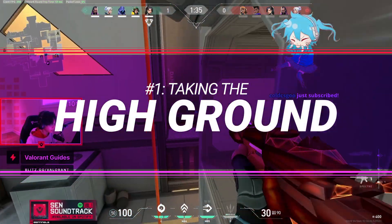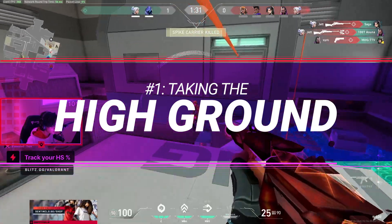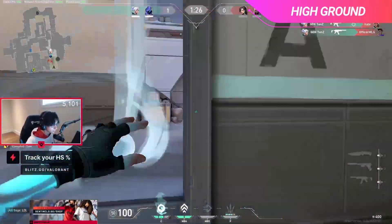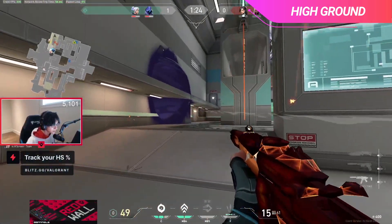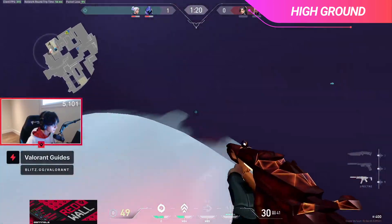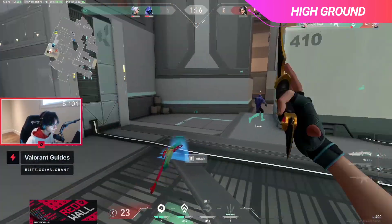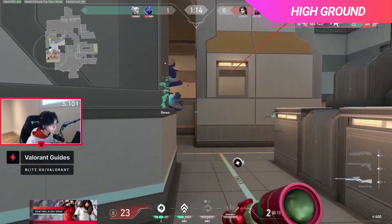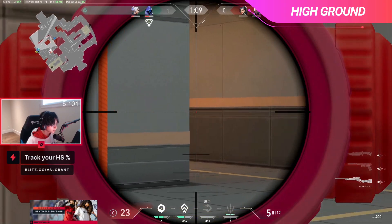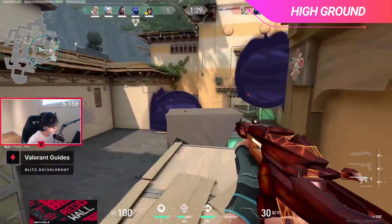The very first thing you'll notice Tenz does a lot is he almost always opts to take the high ground for his team when he can. Most players know that it's generally better to have the high ground in most games, and Valorant is no different. When you have the high ground in Valorant, you make it very difficult for the enemies to pre-aim you, which obviously increases your odds of winning a fight. This is incredibly noticeable on maps like Icebox, since there is so much elevation, but it's very prominent on even maps like Split and Haven as well.